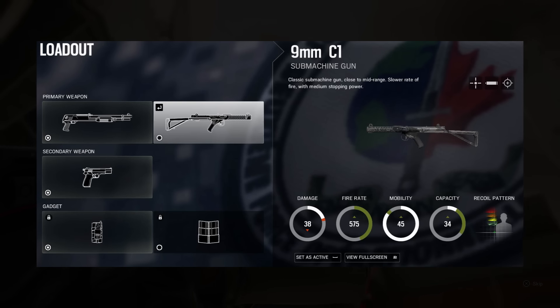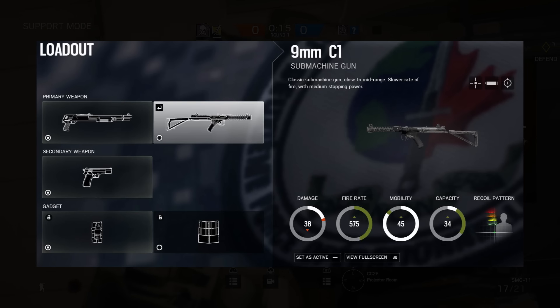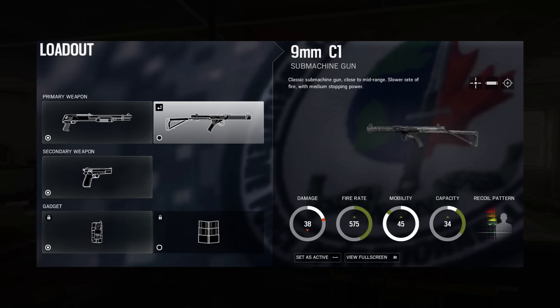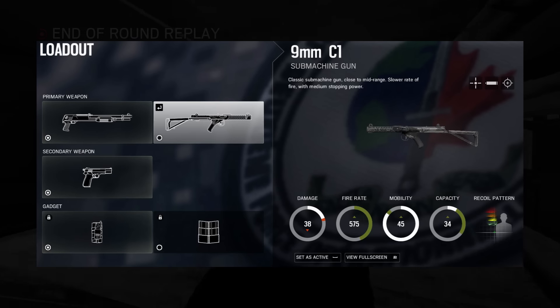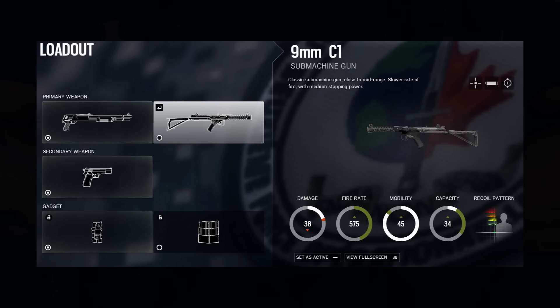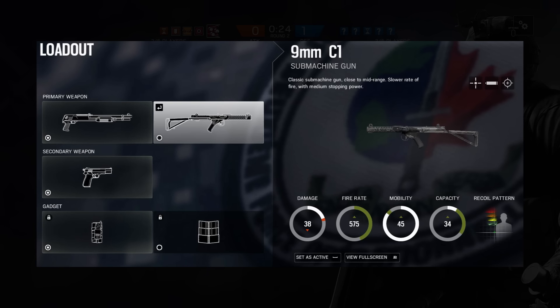Moving on to Frost's primary weapons, we have the Super 90 shotgun and the 9mm C1. The Super 90's description literally says it's a compact 12-gauge pump-action shotgun effective as a breach tool. I think the most interesting part is the emphasis on 'breach tool.' Shotguns are the most destructive weapons in the game — they can blow holes into walls and shoot down doors — so the fact that they specifically call this one effective as a breach tool does beg the question of why it's so special.